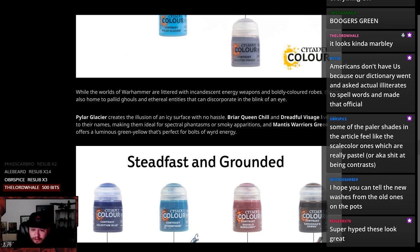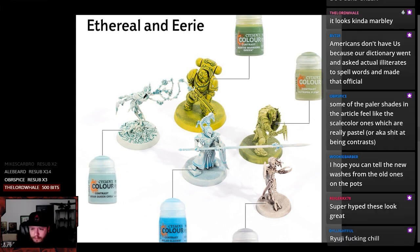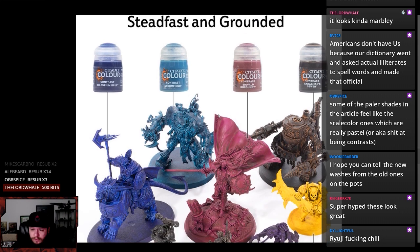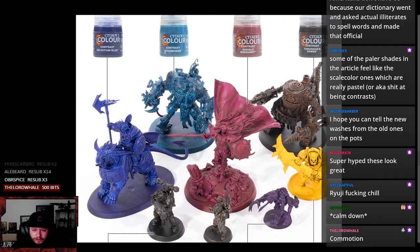Dreadful Visage lives up to its name. Green yellow — this green yellow is actually kind of cool. It's neat how it does both at the same time. Steadfast and grounded. Celestium Blue, which does be looking a bit purple here and there as the color gets deeper.